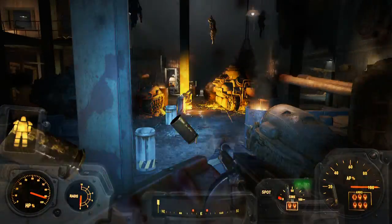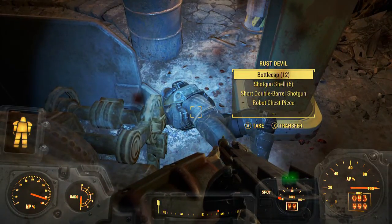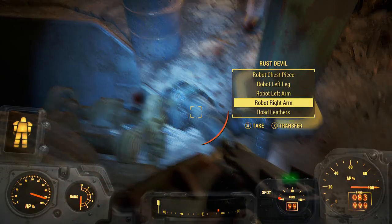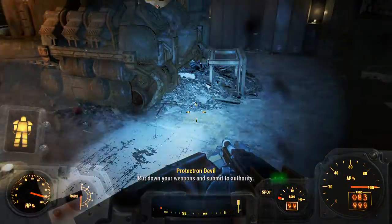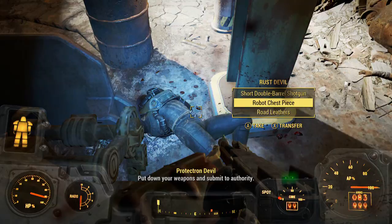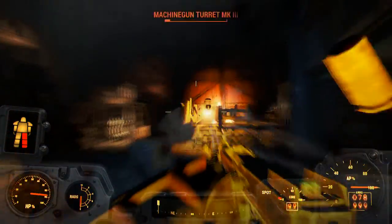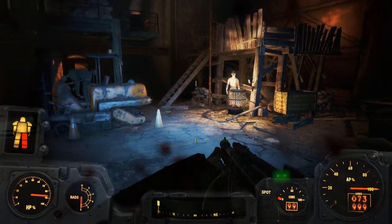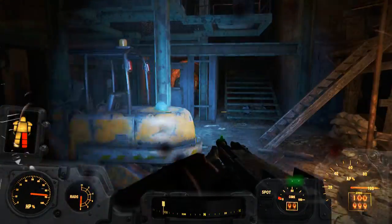You guys don't stand a chance against me if you're human - just GG, just get out of here. Give me the robot chest piece as well. Ada, you are so annoying getting in the way. Be helpful now, don't get in the way.